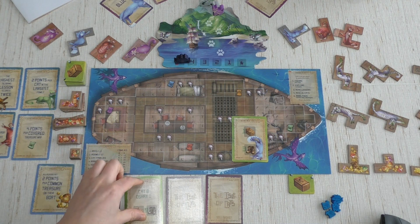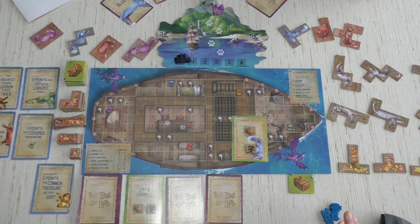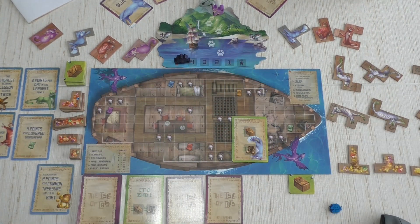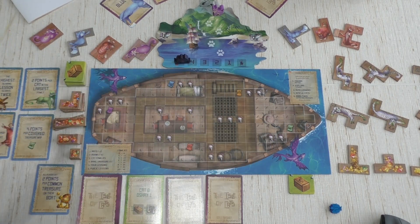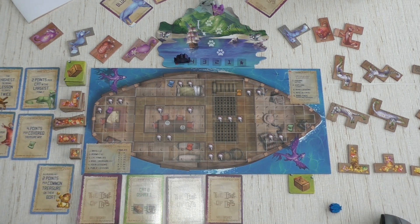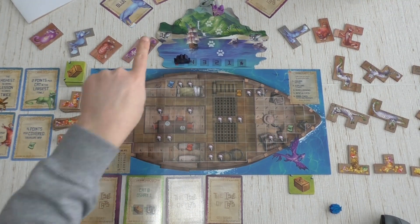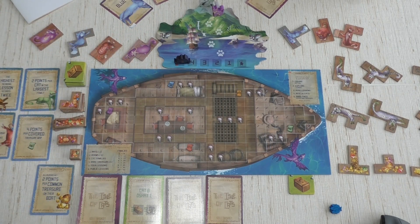Now it's my turn to rescue a cat. I'm spending three fish to get one. Will I go purple or red? I would love to build a family, but I don't know how much they're worth yet. I know blue is worth a lot of points for Sister. Maybe I don't want two cats of the same color to start just yet — I might want to check shapes first.